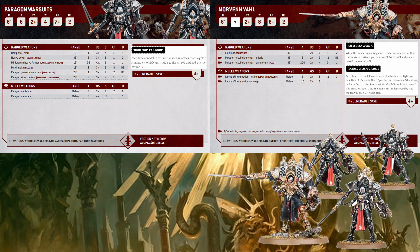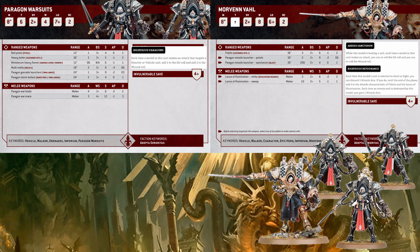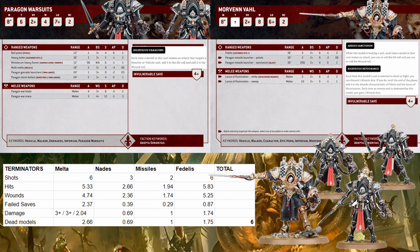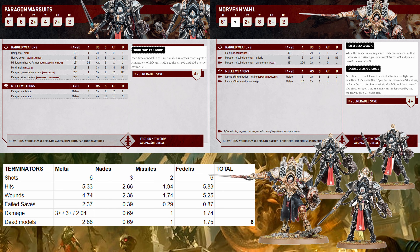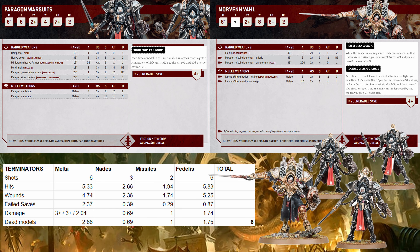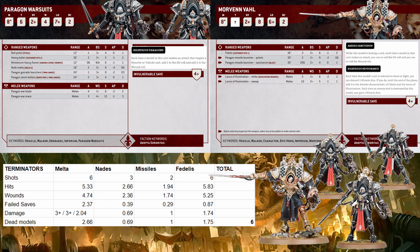So let's target something that's not ideal, like a Terminator squad. With Armor of Contempt, Vol kills like three Terminators by herself in combat. The suits kill like one and a half more. One died to a grenade, so we've killed like five in shooting — the guns, not the grenades. Two and a half more will die to the melta, and like another one dies to Fidelis and the grenade launchers on the suits. Between the shooting and the combat, we just wipe the whole unit, and we didn't even use any miracle dice — because honestly, we would use them in combat with Vol anyway to guarantee those dev wounds. It's just a crazy unit.